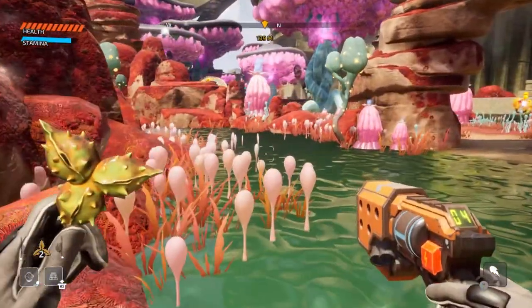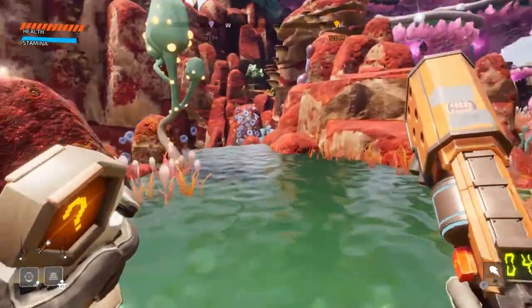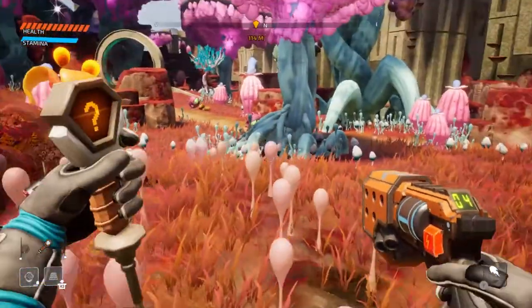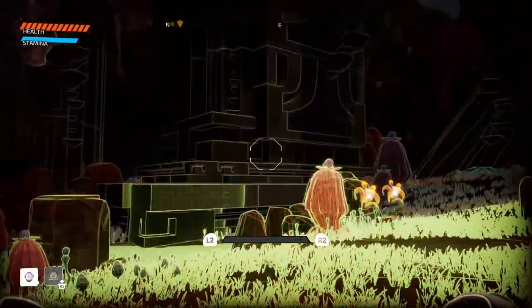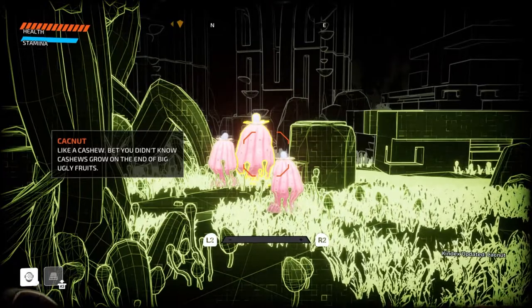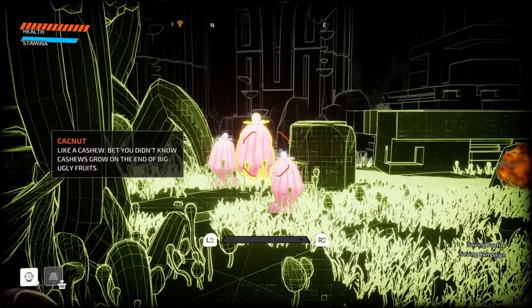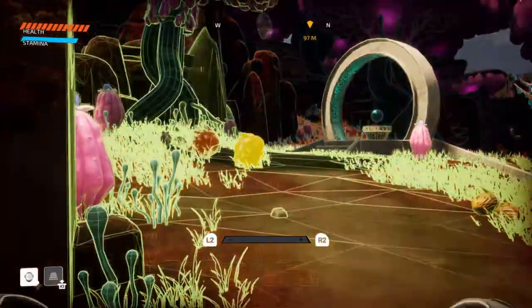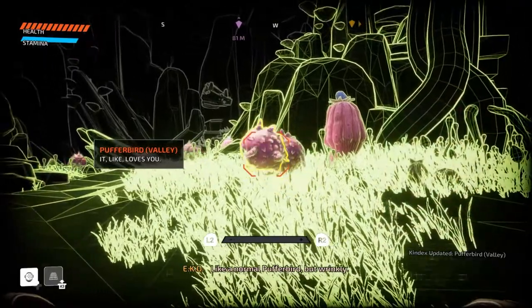Does this just take me to the same place? Let's get the scanner just so that we don't waste anything. It pretty much does. Oh, is that a teleporter? It is. Hey, what are these things? Like a cashew, but you don't know cashews grow on the end of big ugly fruits. Is this a new kind of beast? Like a normal puffer bird, but wrinkly.